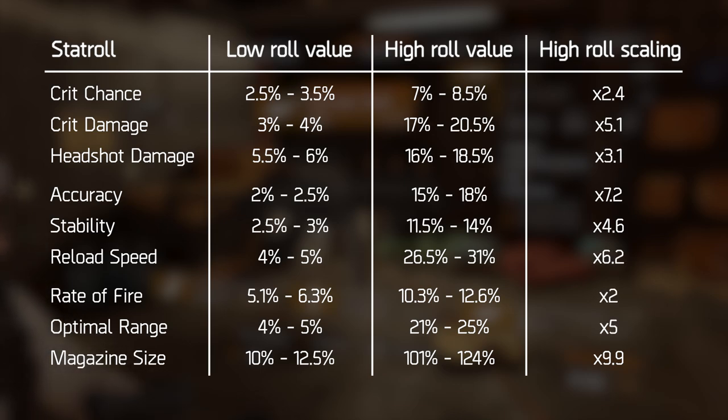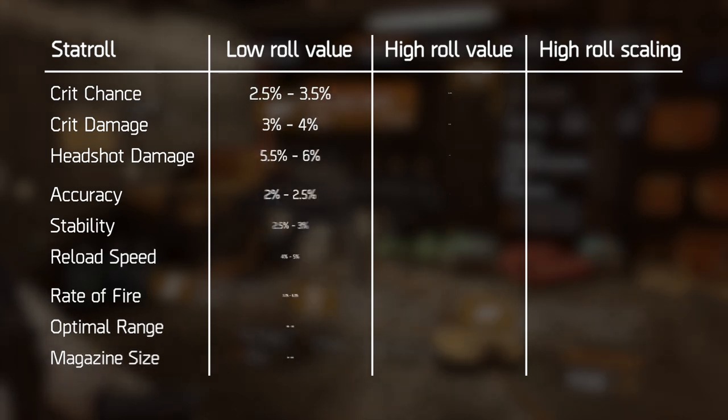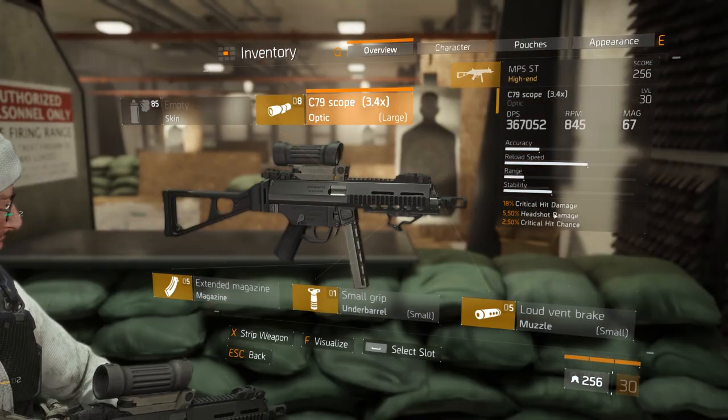By looking at this whole sheet, you can see that the higher roll for the magazine size is one of the strongest on the list, and the higher roll for the crit chance is one of the weakest. This means that for the most part, we want to go with the magazine size as the larger roll, but don't really want to go with the crit chance as the larger roll. On the opposite side, this also makes the lower roll for magazines one of the worst in the game, while the lower roll for crit chance is one of the best — you still get a relatively good amount of crit chance.